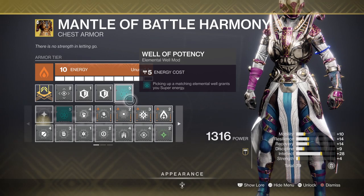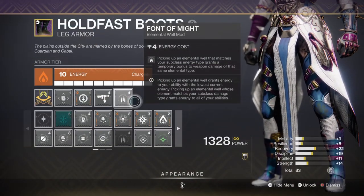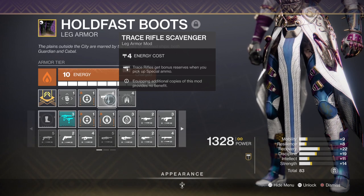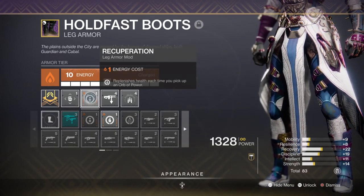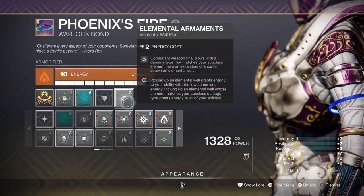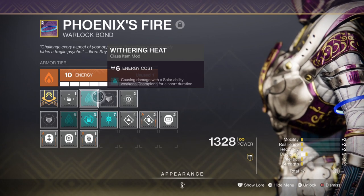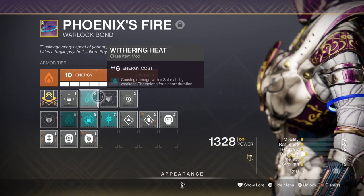This now leaves us with a few other mods that do have an effect on the build. Font of Might will grant us an extra 25% weapon buff to our solar weapons once we have collected the corresponding wells. Trace Rifle Scavenger will give us bonus reserves for collecting Trace Rifle ammo, which is very important considering how quickly you burn through ammo. Recuperation will grant us health each time we collect an Orb of Power, which is useful in higher tier content. Elemental Armaments will allow my solar-based weapons to create wells from kills. And lastly, Withering Heat allows us to benefit from an extra 30% debuff on champions, which with our buffs going will disintegrate them in seconds.